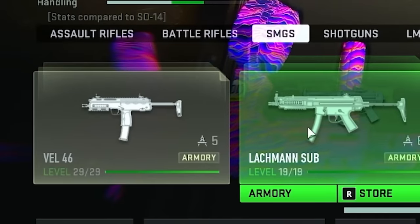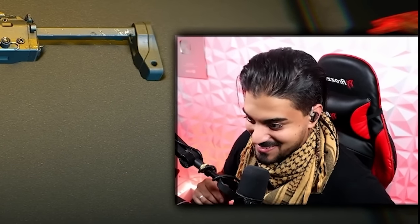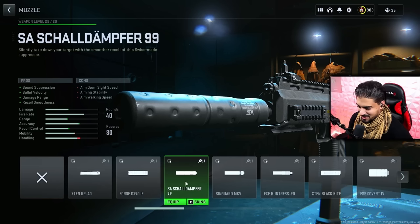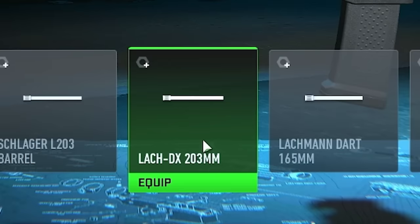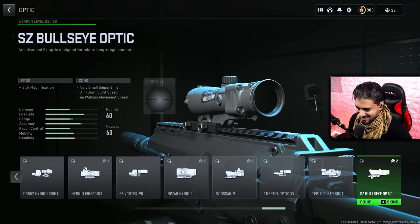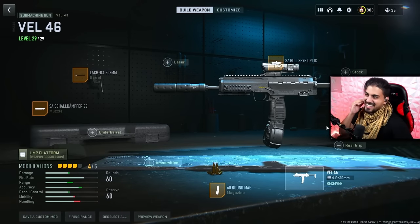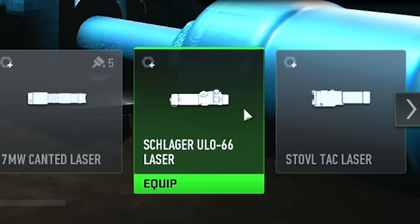Loadout one: we'll go with the Bell 46, probably the worst one. We'll add a suppressor so we're not seen on the mini-map. For the barrel, just go with the one that has the most stats. You don't need a red dot site — go to magazine, 60 round mag, then optic. Six times magnification, and for laser, go with the hipfire one.